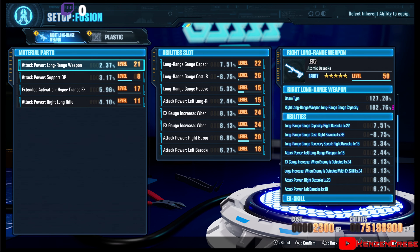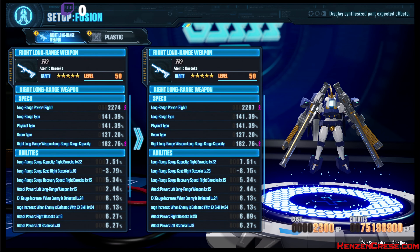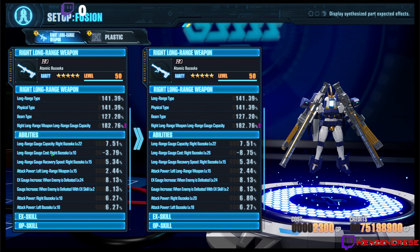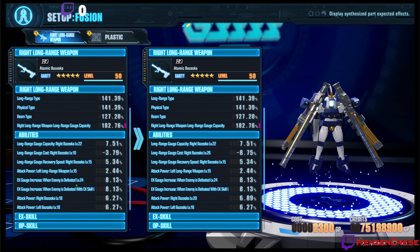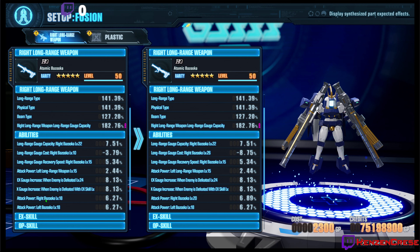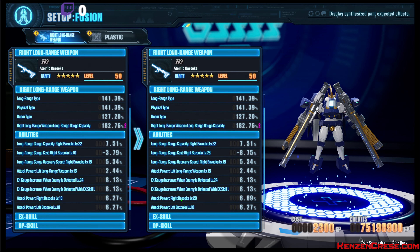If we already have an ability that is on the part that we're going to upgrade, and the parts that we're pulling from have the same ability but higher rank, it'll automatically add it and level it up. We don't need to add anything else, so we're going to hit Triangle again. On this screen we can see our cost gauge went from 10 to 26, and our right bazooka attack power went from 18 to 20.